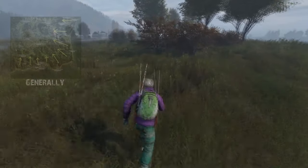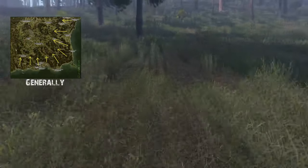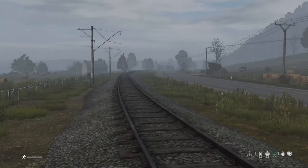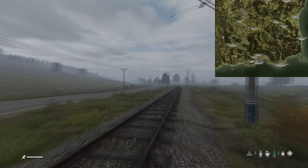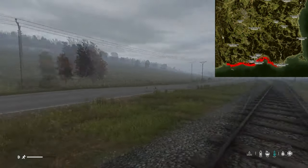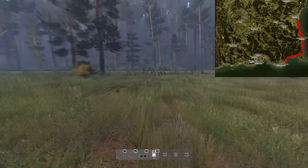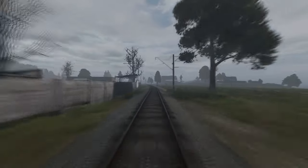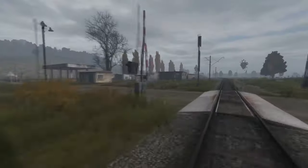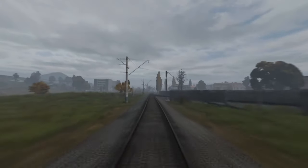If you spawn on the east coast, your end goal will be to head west towards the inland. If you spawn on the south coast, your end goal will be to head north. Always keep the sea at your back to head in the correct direction. Furthermore, when you spawn, if you encounter the tracks before the road, you're on the south coast between Electro and Kamenka. Whereas if you find the road and then the tracks, you're on the east coast between Electro and Berezino.